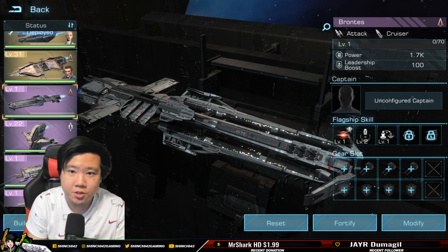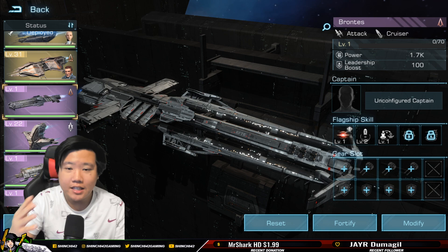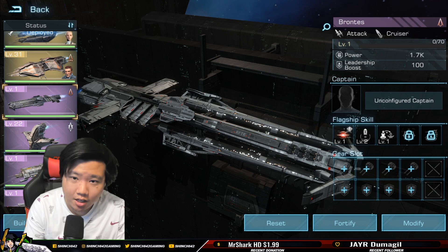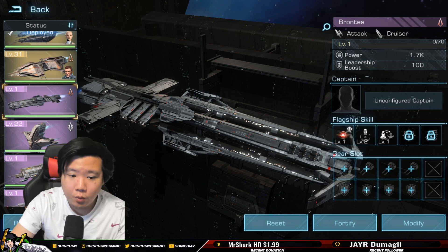Let's talk about Brontes. Brontes is a cruiser flagship. Cruisers are the last line of defense — they are at the very end and have a very long range. The benefit of using cruisers is that they are the last to get defeated, meaning you will have less repair if you are running the Brontes flagship set up with cruisers.